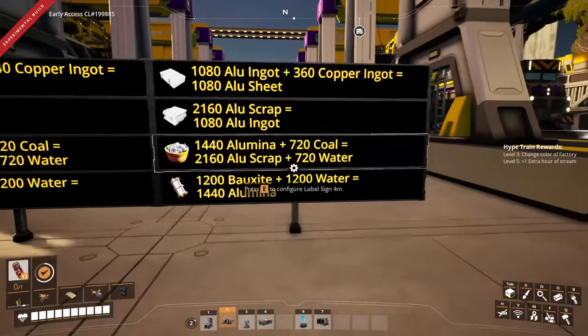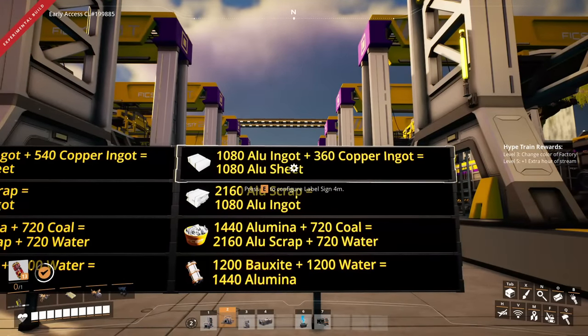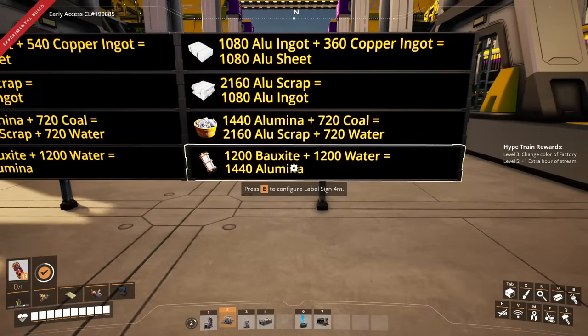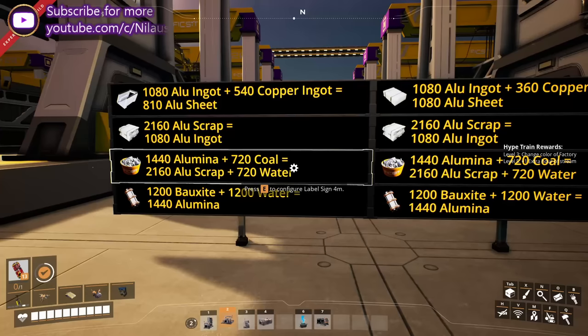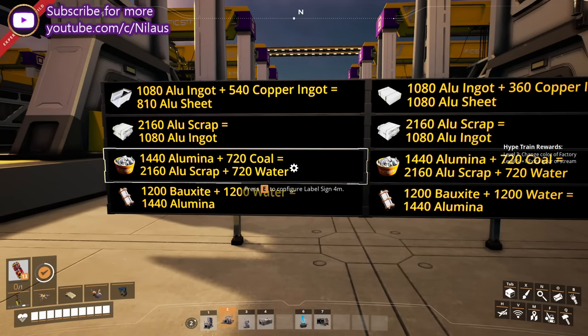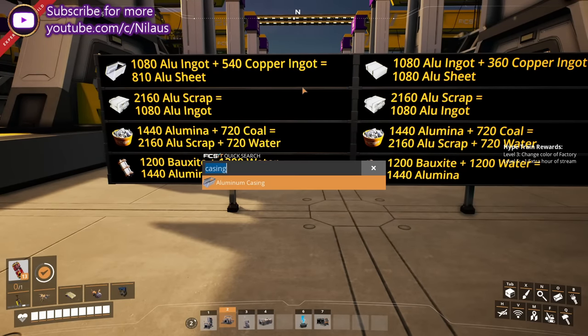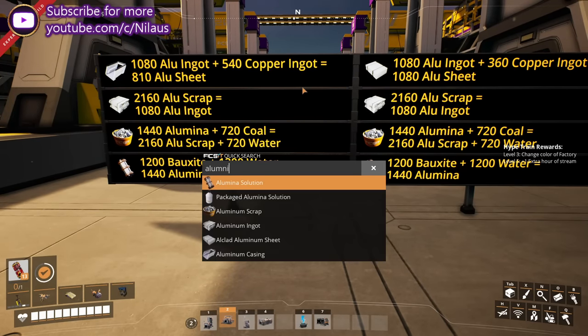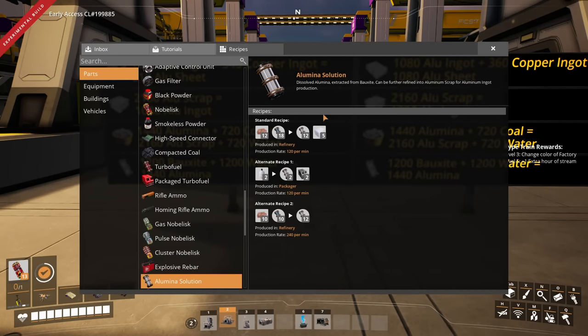This is what each of the towers is going to do. It consists of six layers, so all of these divided by six is converted to one layer. The input into each tower is the same: 1200 bauxite and 1200 water coming in, and then it gets converted with the sloppy alumina recipe. The recipe we're basically using is the one that I demonstrated in my earlier simple sloppy alumina build.